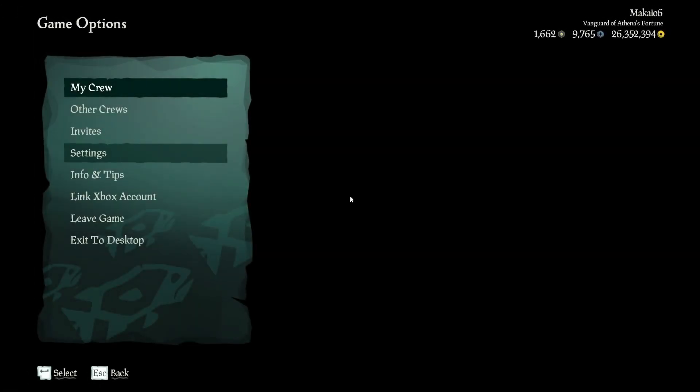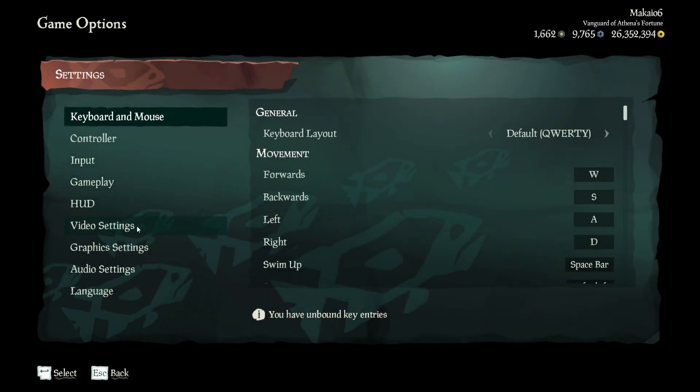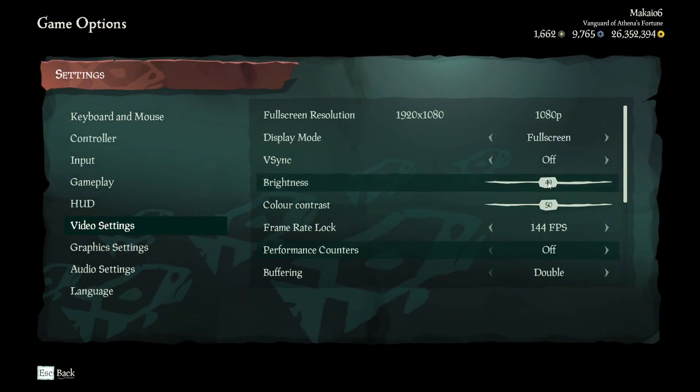So after walking through the door, instead of being useless, hit escape. Then you're going to want to go to your settings, click settings, head down to your video settings, and turn your brightness up to a normal level.